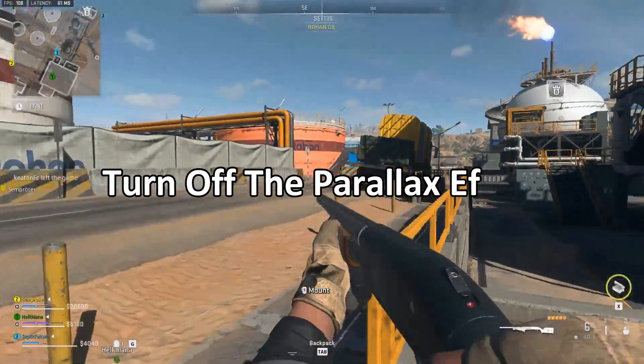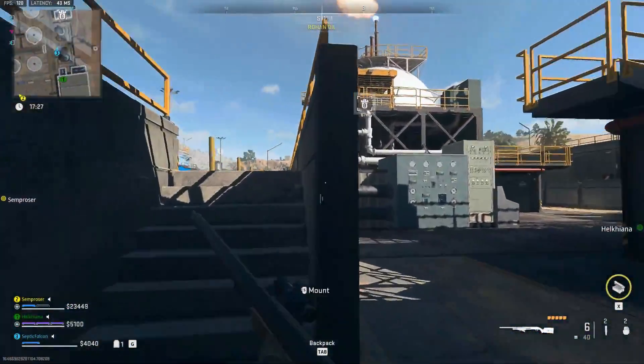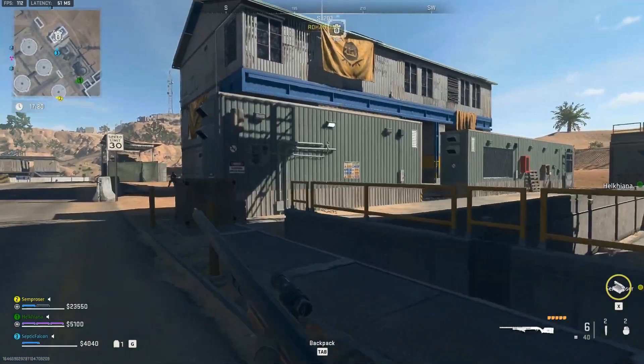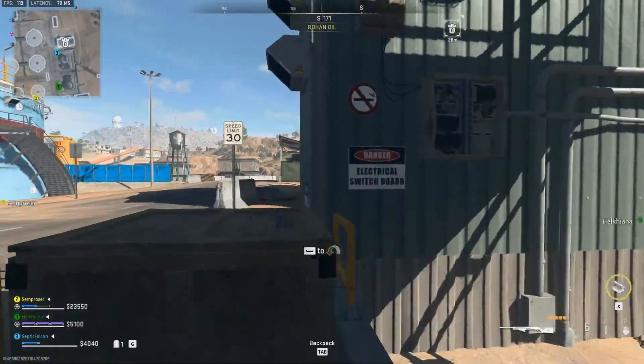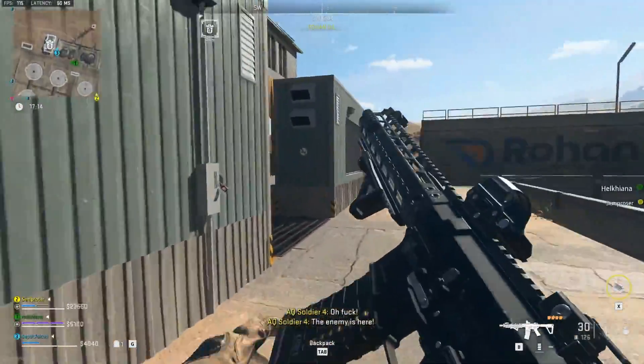Last fix: Turn off the Parallax Effect. Many users have said that turning off the Parallax Effect worked for them in fixing this issue. Open Modern Warfare 2 and head to the Settings Menu. Turn off the toggle for the Parallax Effect and then try playing the game again. This guide will fix this error completely.